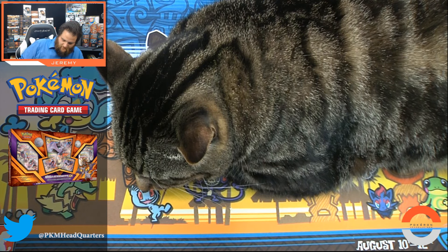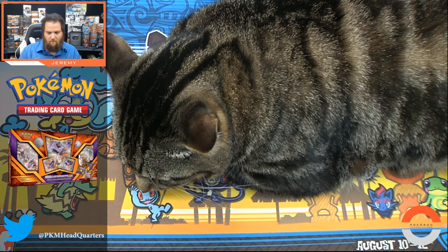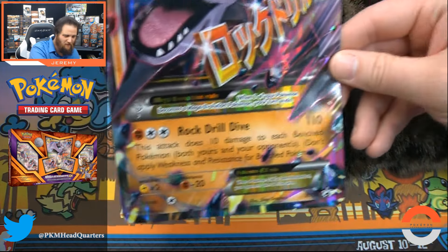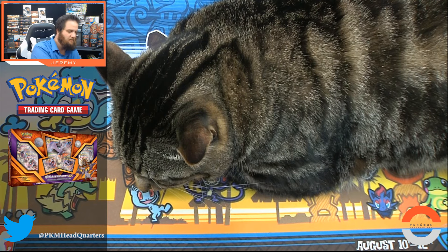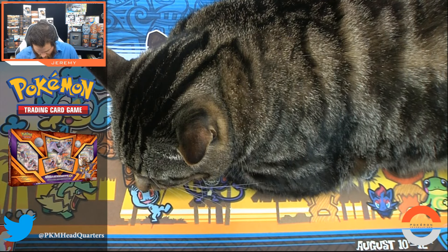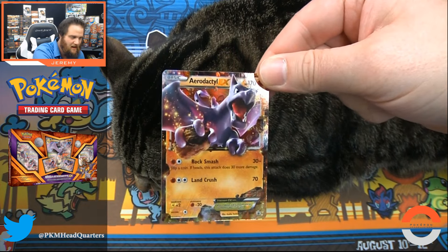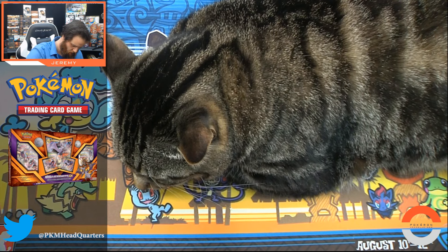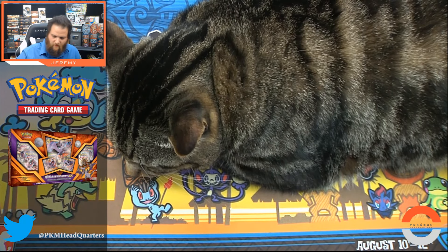Alright, I've got some redemption cards to do here. Let's start with our Mega Aerodactyl — these are cool but they don't really have any use; it's hard to display them without them getting bent. Here's our Spirit Link so we can seek up our Aerodactyl. We've got a Breakthrough, Ancient Origins, Furious Fists, Roaring Skies, Ancient Origins, and a Breakthrough — interesting pack selection. We have our regular Aerodactyl EX with Rock Smash and Land Crush, and then our Mega Aerodactyl with Rock Drill Dive. Those go in the EX collection.